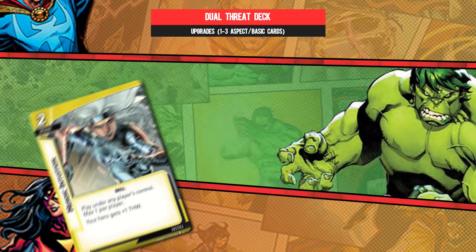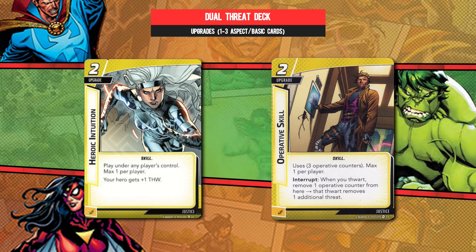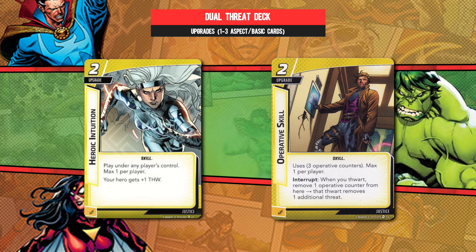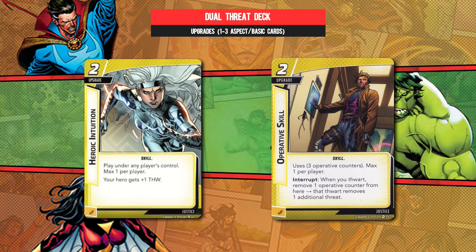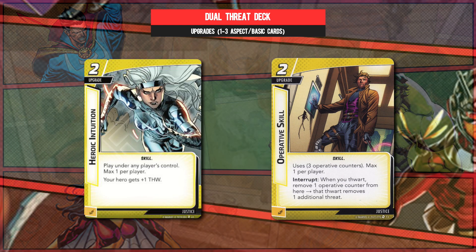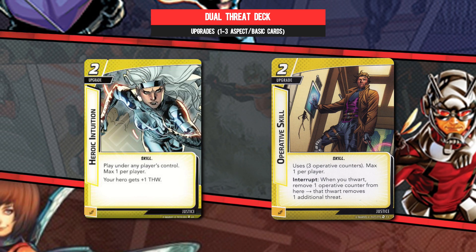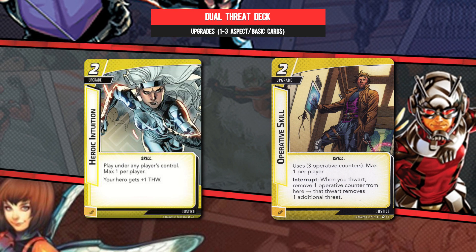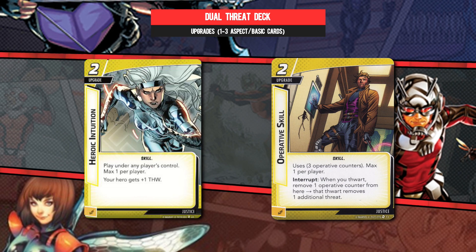One copy of Heroic Intuition and a similar one-of Operative Skill round out the list with some nifty consistency. The former is very vanilla, but if it stops you from threatening out, then job's a good'un. With Operative Skill, you have one of the more underwhelming looking cards to make its way onto printed cardboard, but it's not forced — you can choose to use it when you want — and this deck is all about the fine margins and precision thwarting. So don't worry, be happy, and there you go: dual threat with bells on.